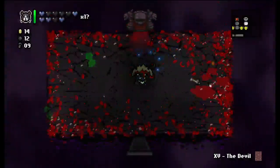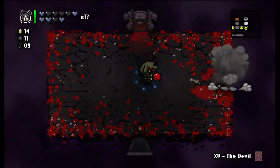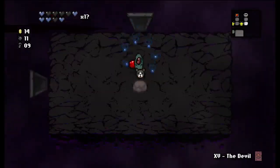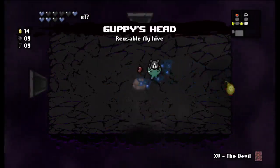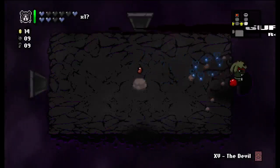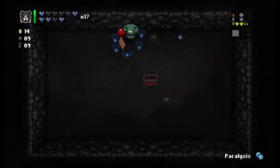I'm gonna bomb over here just to see. Let's check these rooms and see if there's a secret room. We'll get a paralysis pill — okay.